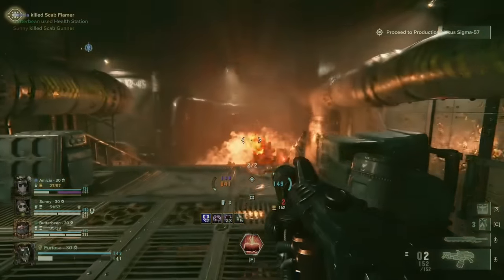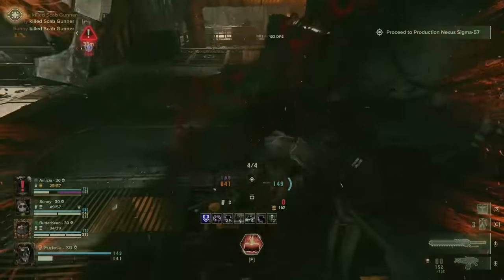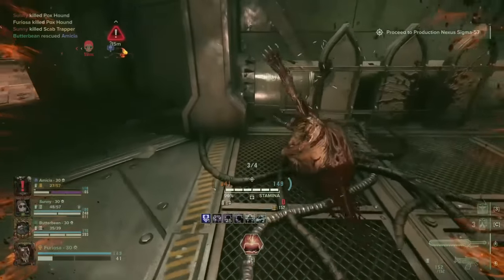Between these three holy armaments, we are geared to absolutely annihilate whatever deigns to come near our party. We'll go into detail on the weapons in just a bit, but for context, let's take a look at the talent tree first and what we're running with.